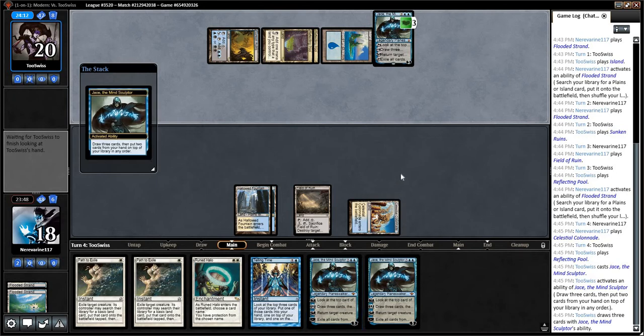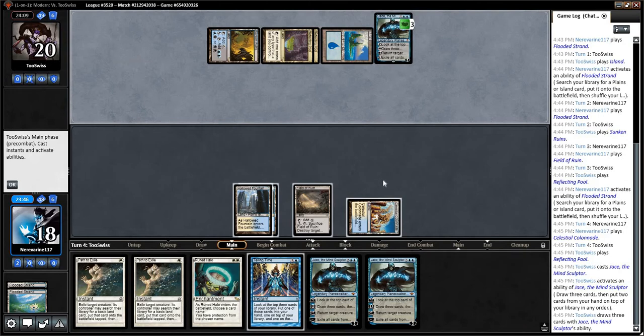Brainstorm. So I guess we get to land a Jace of our own, but unfortunately we're going to be a little behind here, I think.